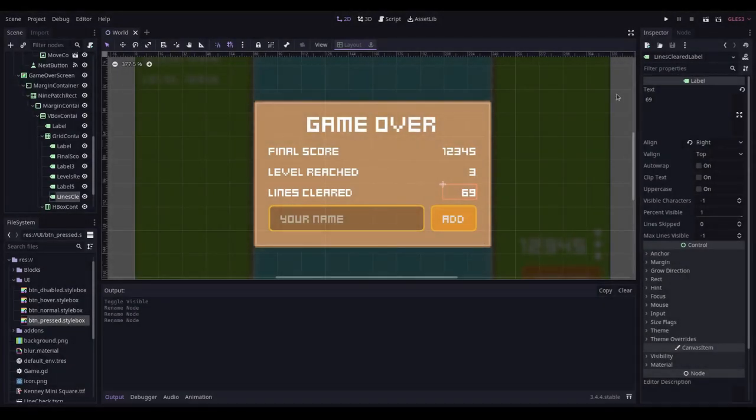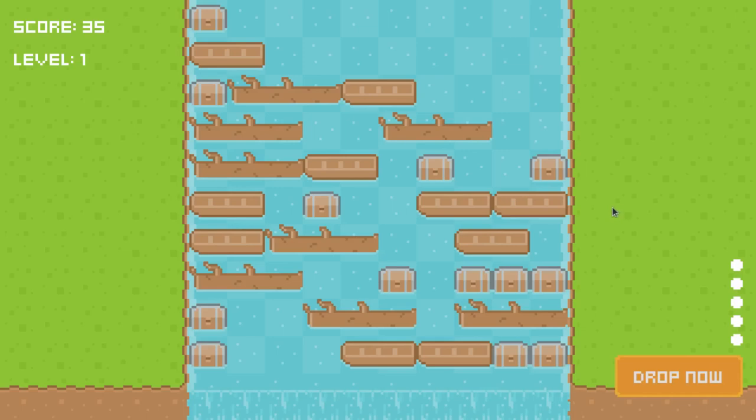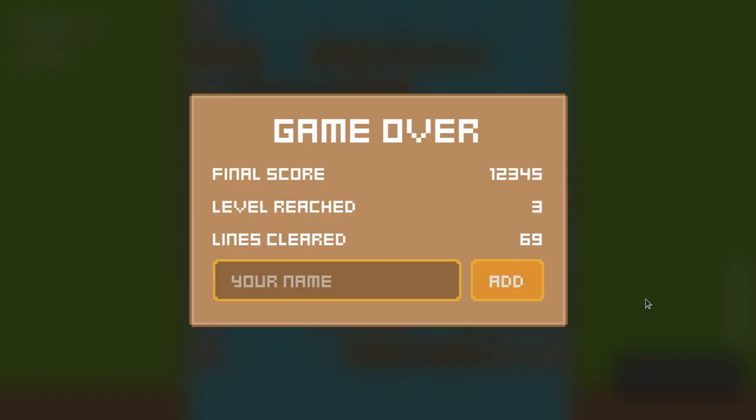It's day five and I'm working on the game over state. I already have the logic that captures when you lose, but now I need to display something. In-game: I click drop now many times and get the game over screen popping up over the top. I need to wire up the scores and also have the start of a leaderboard system going.